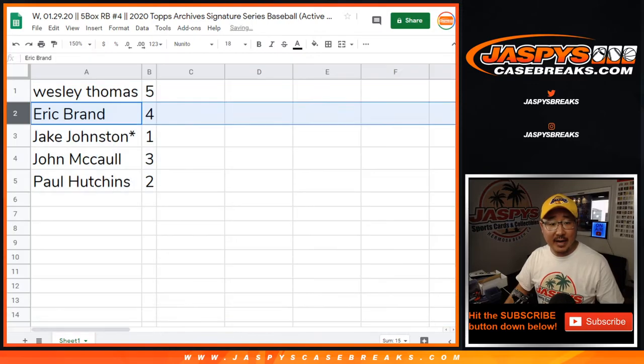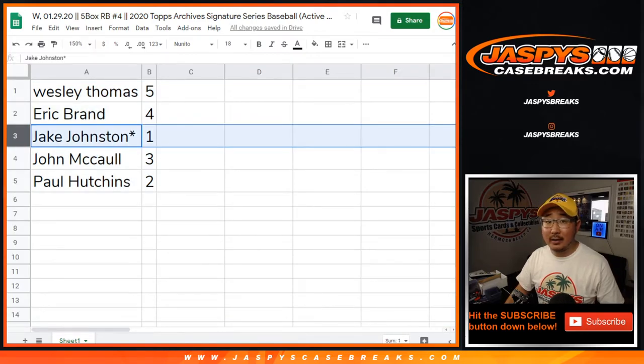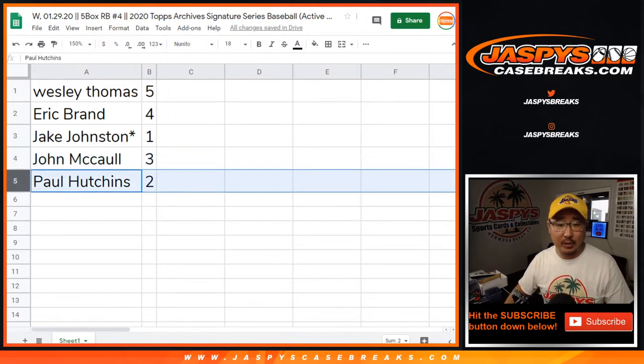Wes with box five, Eric with box four, Jake with box one, LastPodMojo — star next to your name — John with box three, and Paul with box two.